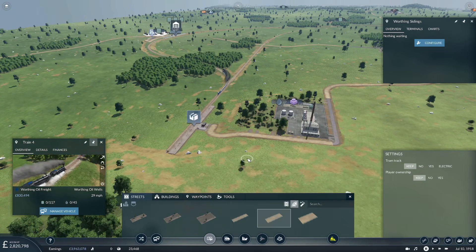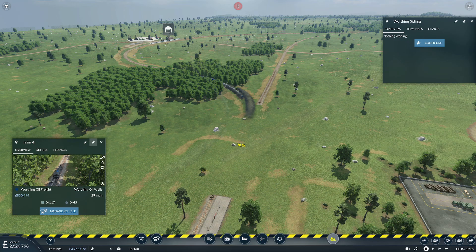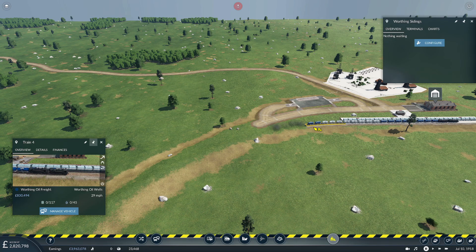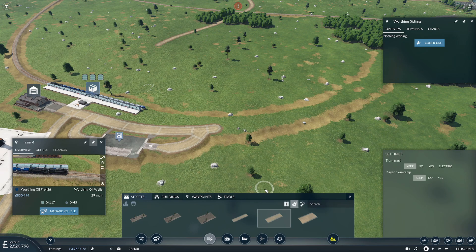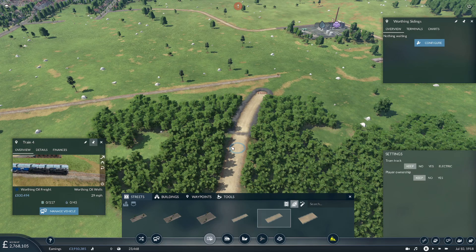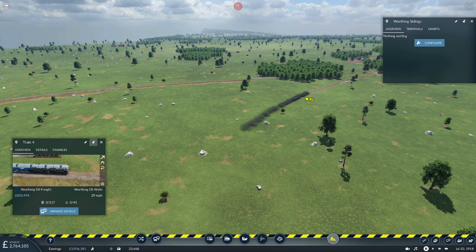Now we've built a road where the track bed was — so that would all be under there. It's a really strong road foundation. We don't need this any longer — in fact, we don't need any of that. All that work we did guys — undoing it all. But it's worth it. That's a lot of track maintenance that has just vanished.